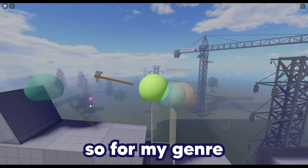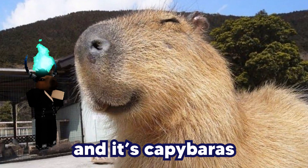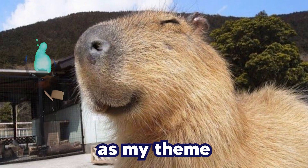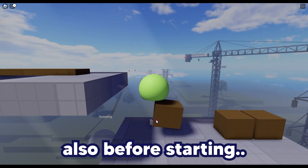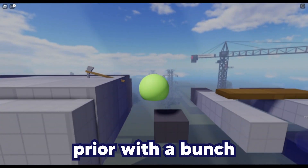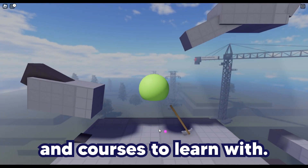For my genre, I chose tower defense. Although the trend has been going around with capybaras, me and my girlfriend love capybaras so I chose capybaras as my theme. Before starting development on this project, I started Blender and my 3D modeling journey 2 months prior, with a bunch of YouTube videos and courses to learn with.